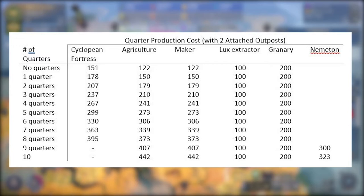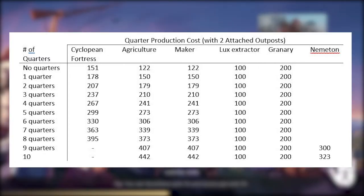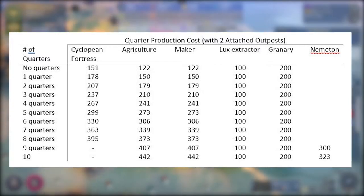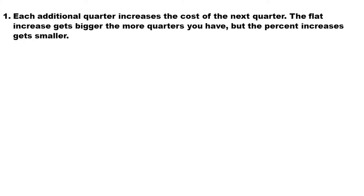With my two attached outposts, I ultimately tracked this up to 10 total quarters. I only tracked the Cyclopean to eight, at which point I went into the classical era. Here you can see some of my data on just the flat production costs of the quarters per number of quarters already in my city with two attached outposts. Each additional quarter increases the cost of the next quarter — that is obvious. The flat increase of the production gets bigger the more quarters that you have, but the percentage increase gets smaller.